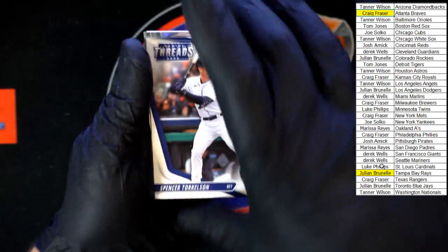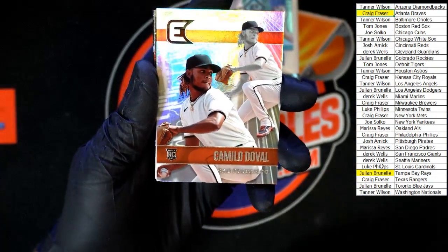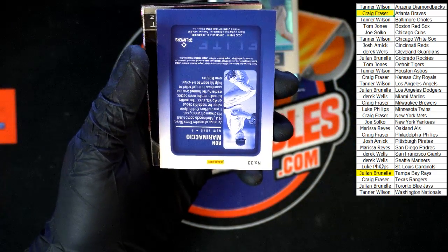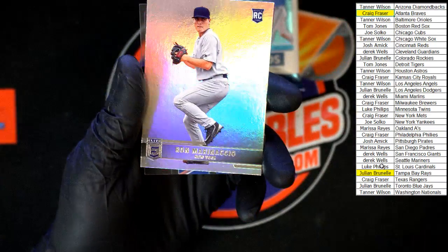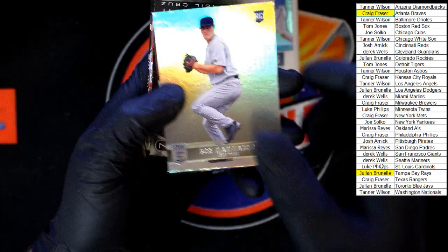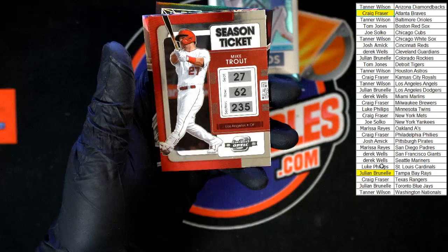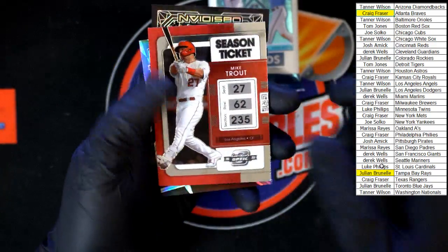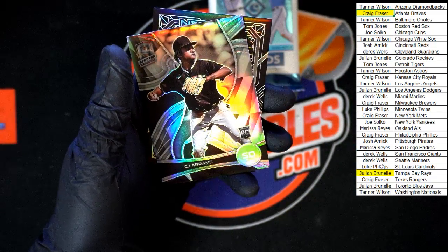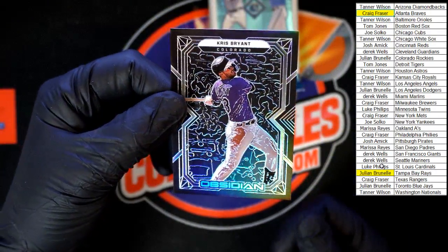Torkelson going to Detroit. Then Duvall for San Fran. Ron Marinacio for New York. Seiya Suzuki acetate for the Cubs, O'Neal Cruz for Pittsburgh. Mike Trout season ticket — very nice — going to the Angels. Checking for numbers. And behind that, CJ Abrams rookie Spectra and Chris Bryant Obsidian, Colorado.